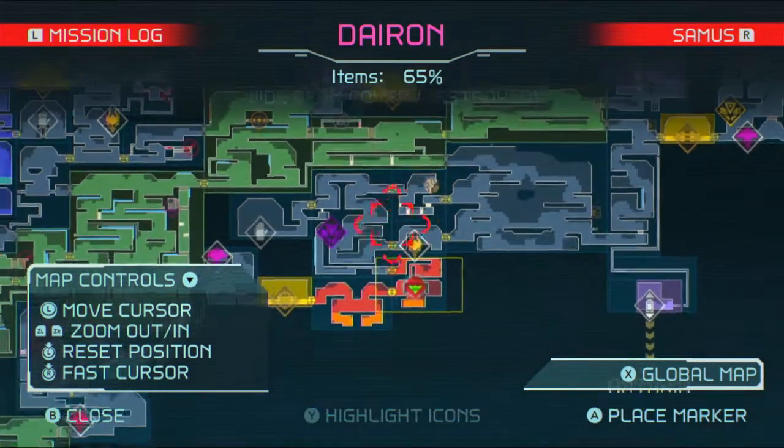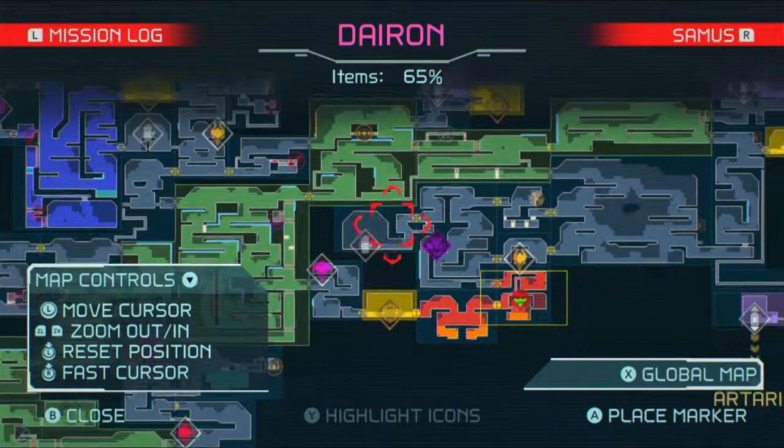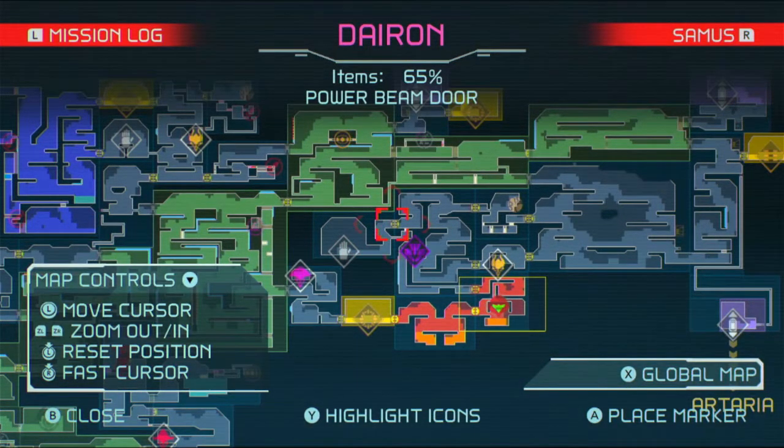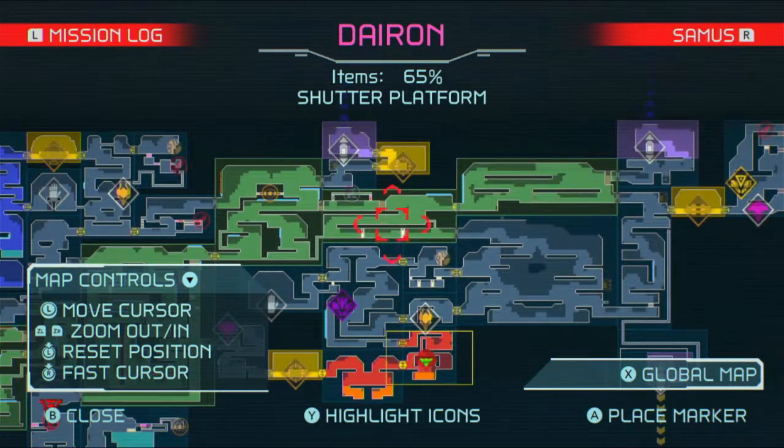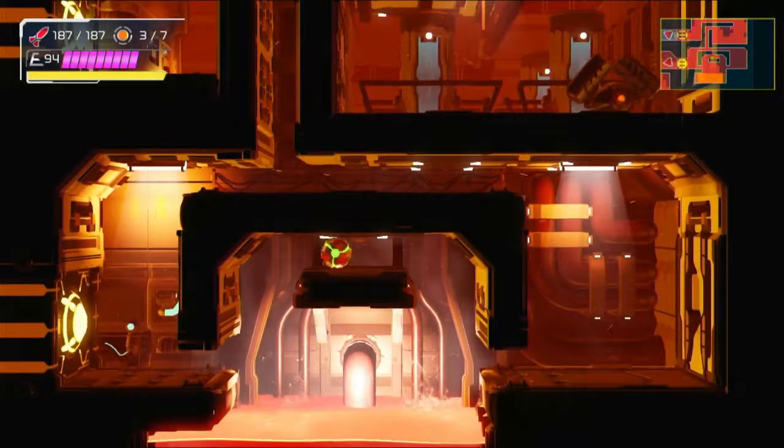It looks like that's everything here. Interactive device — I think that's the power of one of these rooms. That's probably everything here for now then. 65%, that's pretty good.